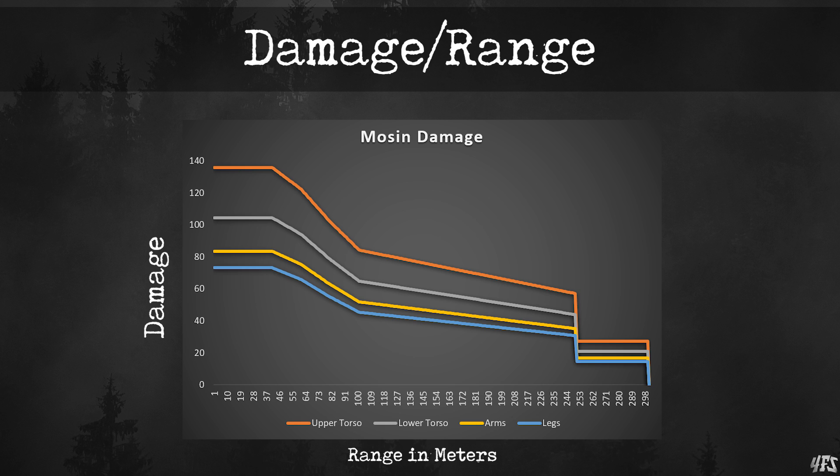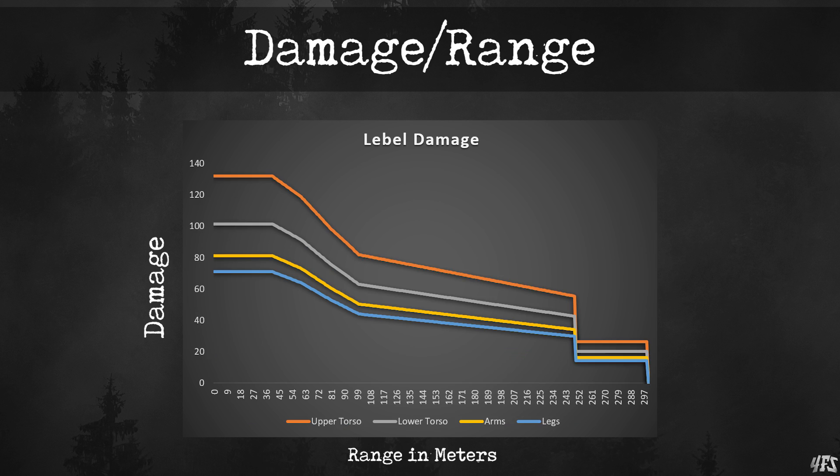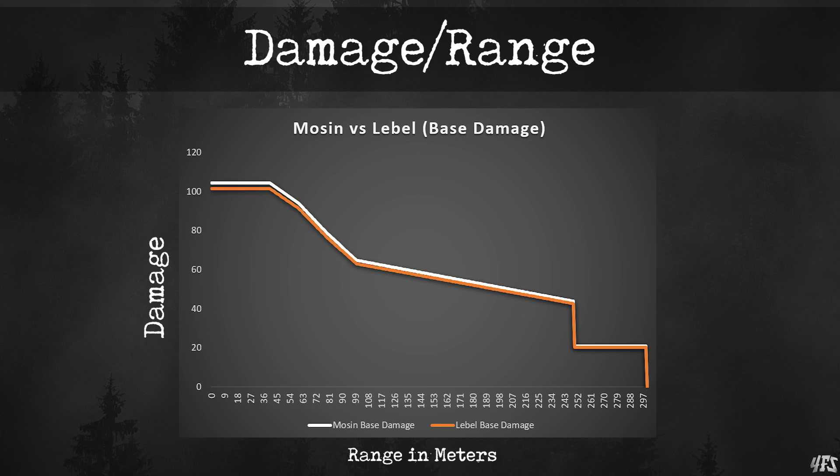We can now calculate the range at which any combination of non-headshots will kill. Two shots to the upper chest? That'll work out to 150 meters. Two shots to the arms? You're going to need to be at a 59-meter range to kill. Two shots to the legs? That's never going to kill a full health hunter. We can do the same for the Lebel — it looks more or less the same as the Mosin. Both use the same damage curve; the only difference is the Lebel has slightly lower base damage. Side by side, that difference diminishes over range, as the further away you are, the bigger the range modifier impacts your damage, and the less your base damage matters.